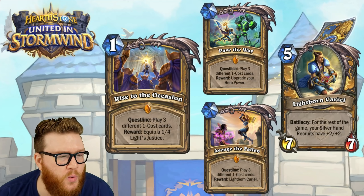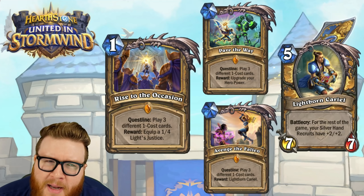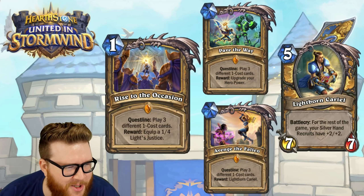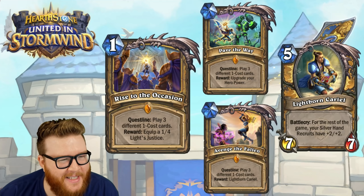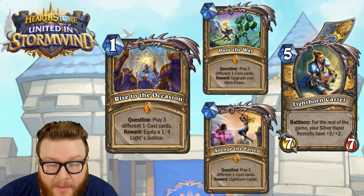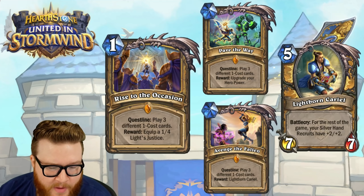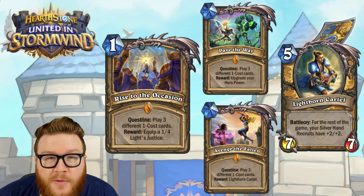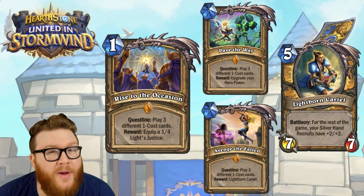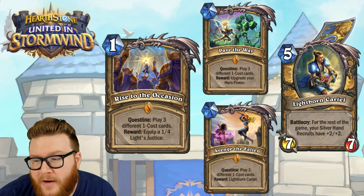For the rest of the game, your Silver Hand Recruits have +2/+2. So play a lot of one-mana cards and eventually you're going to have an endless army of Silver Hand Recruits, because you'll have an upgraded hero power — summon two Silver Hand Recruits — and they're also going to get +2/+2, so it becomes summon two 3/3s for your hero power.